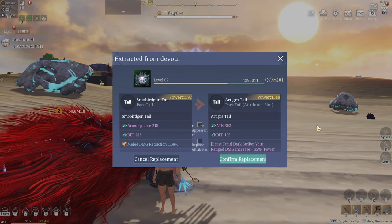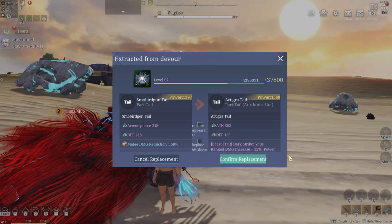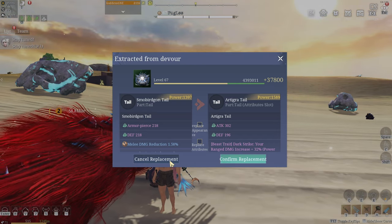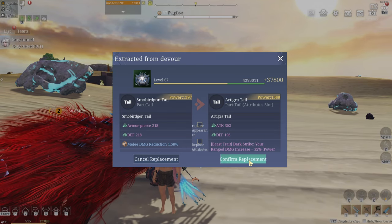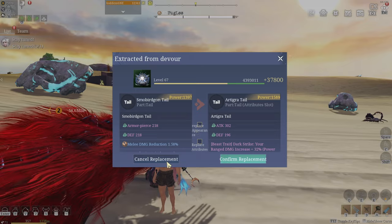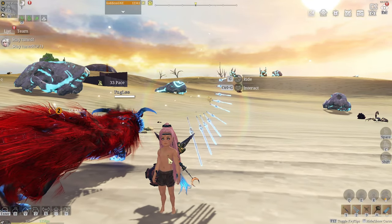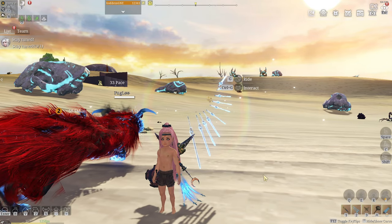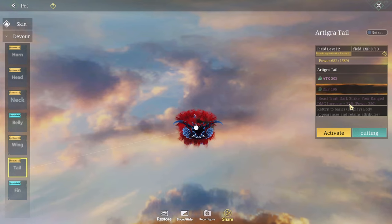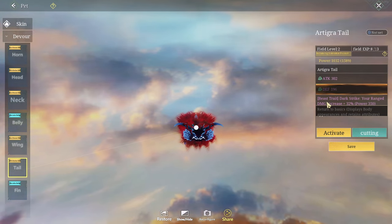If you don't win, you can always recall it and it will reset. I might have ruined this - I'm gonna click cancel replacement... wait, confirm replacement? I'll click cancel and see what happens. Bam - okay, stuff happened up top. Does that mean I can activate? I got more experience, Goddess!